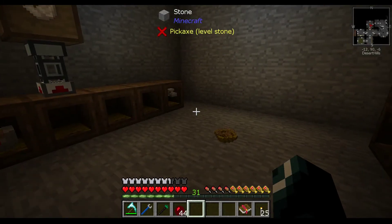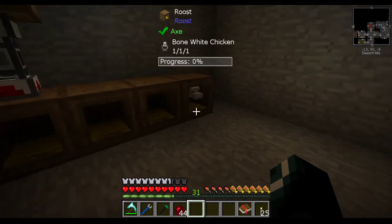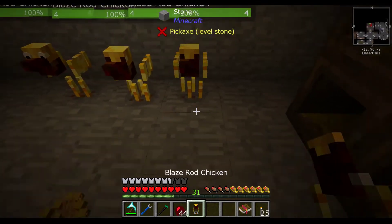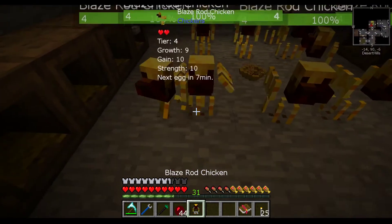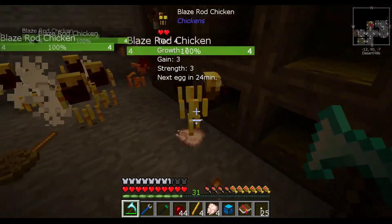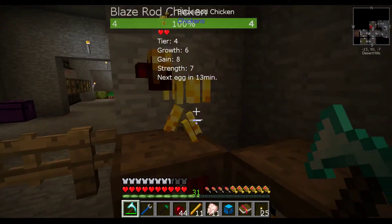Hello, and welcome back to StoneBlock 2. In between episodes, I have been burning through some of my time in a bottle to get our blaze rod chickens, like I said I would do last time. This is the big mess of chickens that I just sort of had — the ones that are not my 10-10-10s — as I worked my way up to them. So let's go ahead and get these guys done. We don't need any of you around. You all did your purpose by breeding up better than you.